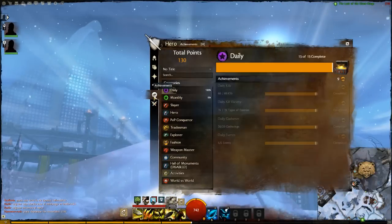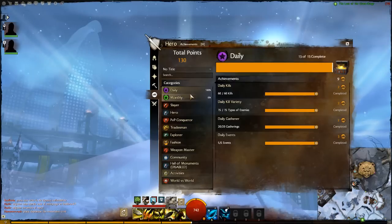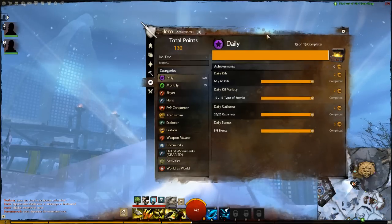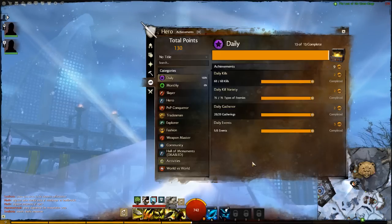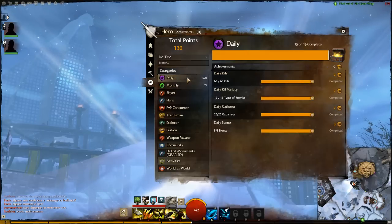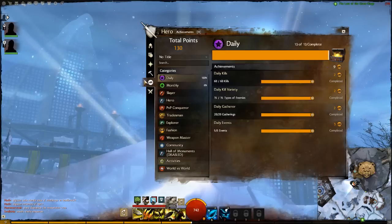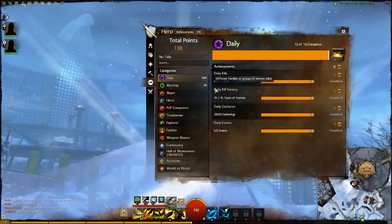Today I'll go through the achievement part of Guild Wars 2 — the UI and the different categories. Achievements in Guild Wars 2 are bound to your account, meaning what you see here is what I have accumulated on all my characters. This is a very nice feature because you're rewarded for everything you're doing, regardless of which character you're playing — it's your overall effort being shown, not the effort on each individual character.